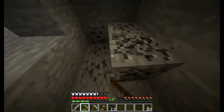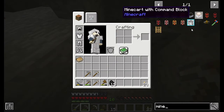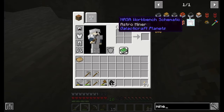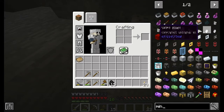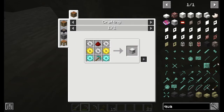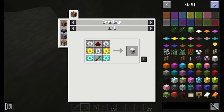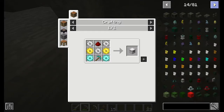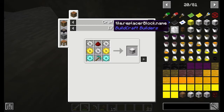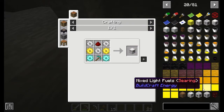We need to find some iron. We're going to be making... Here, I'll show you where the quarry is. That's what we're going to be working up to. But there's something else that has to do with mining — the Mining Well.